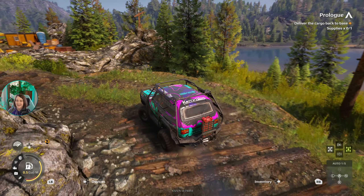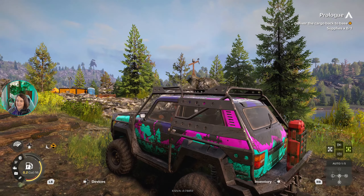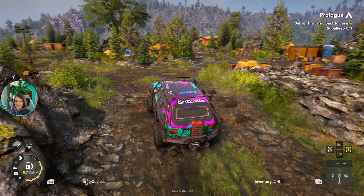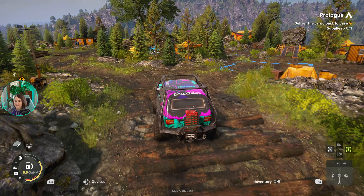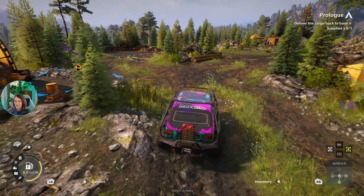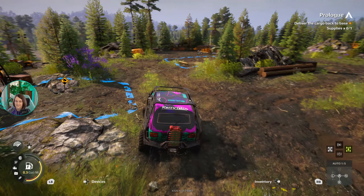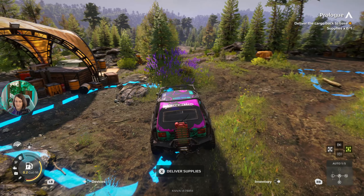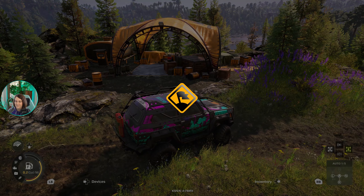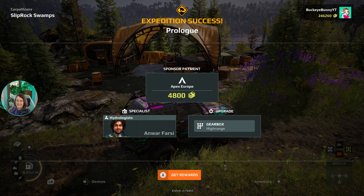What is this little guy? Do you see that — almost looks like a totem. He's got a hatchet and a bucket for a head. It's the little details like that. We have to go over here — I'm just talking and enjoying the scenery. Deliver our supplies — mission completed! Prologue for Carpathians is finished.